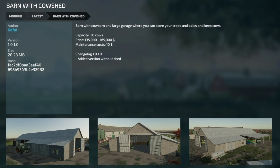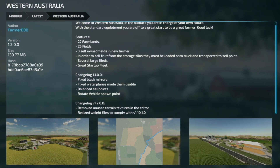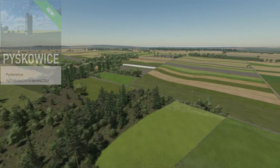Lastly we have an update to Barn with Cow Shed version 1.01 - added a version without the shed, so it's just barn or just cow shed. We do have one mod update that's a little different - Western Australia from Farmer Bob. This update is for PC, Mac, PlayStation 5, and Xbox Series. Version 1.2 removes unused terrain textures in the editor and resizes the weight files to comply with version 110.1.